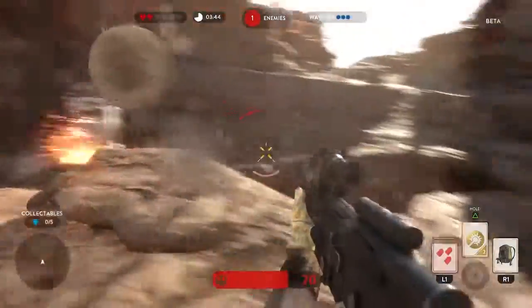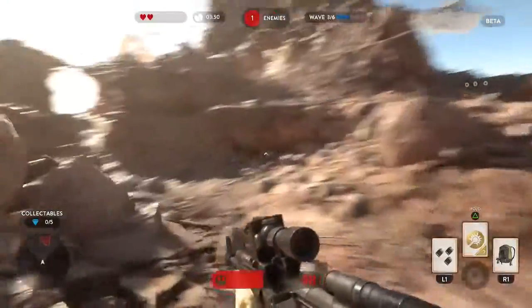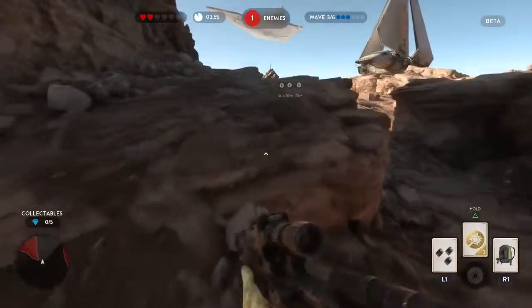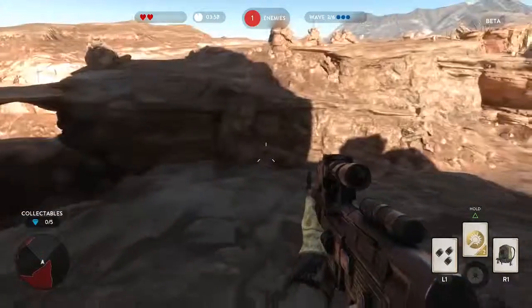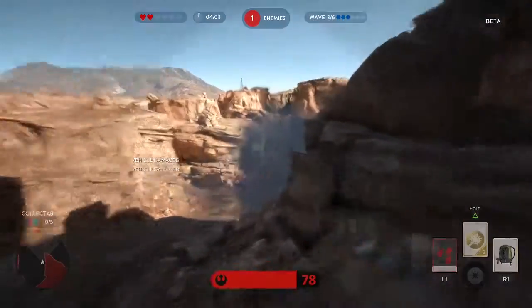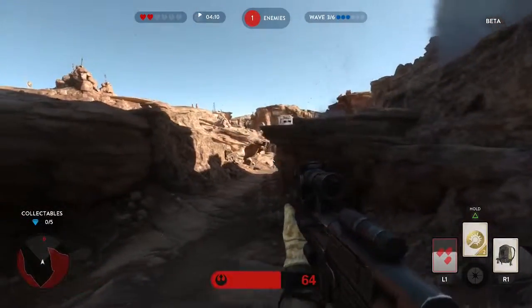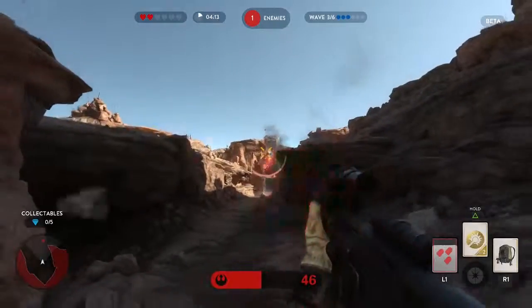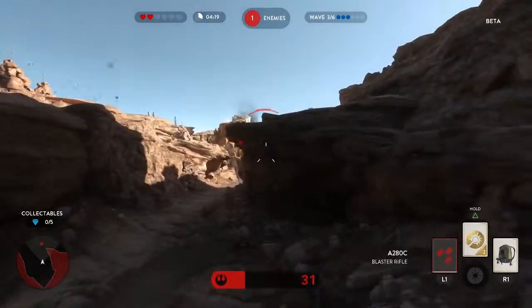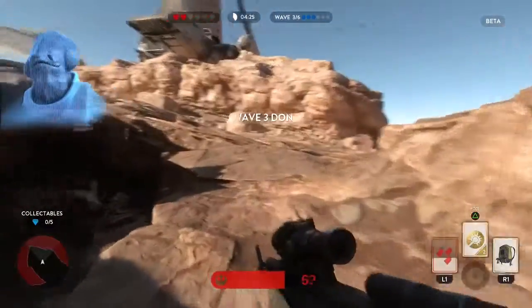I probably shouldn't get this close — let's run away. I don't know what these are over here, some sort of markers. See if we can get a little grenade over there again. Let's just try to finish him off right here. Man, this guy's tough. That ought to do it. Wave three done — we are halfway.